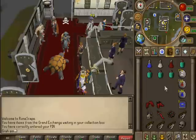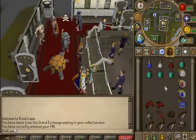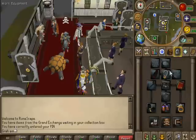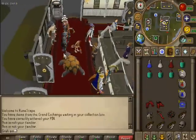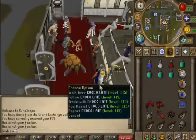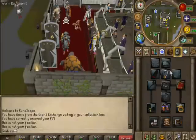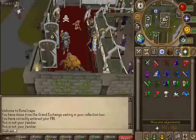There will be some risks. You are going to be in the wild, and there is some risk of having PKers. I always take a teleport — I take a house tab and a glory, because glory can teleport up to level 30 wilderness, and the teleport tab can teleport up to level 20. So if you're in level 21 and you get ambushed by a clan, you take the glory and just teleport to Edgeville or somewhere safely.